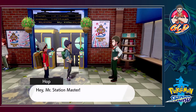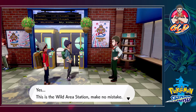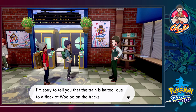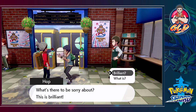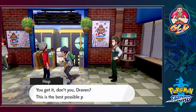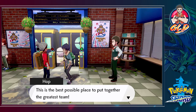At the Wild Area station, the station master tells us the train has halted due to a flock of Woo-woo on the tracks. Hop thinks this is brilliant — the Wild Area is massive, there are loads of Pokemon to battle here. He says this is the best possible place to put together the greatest team.